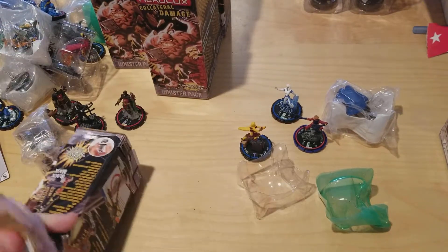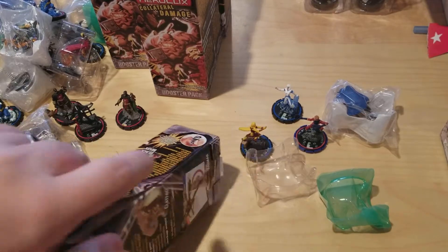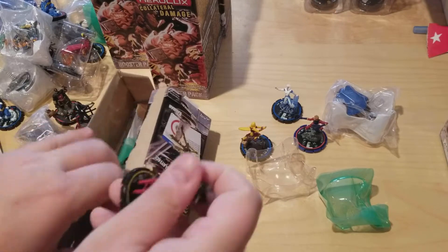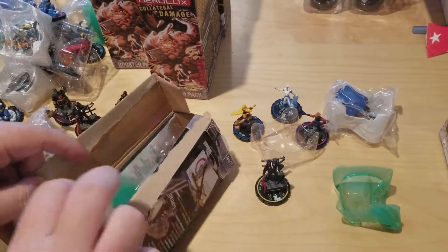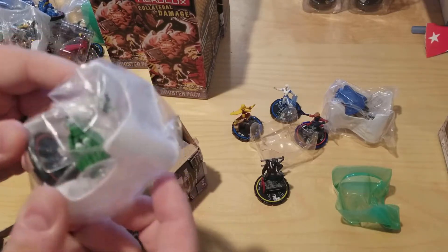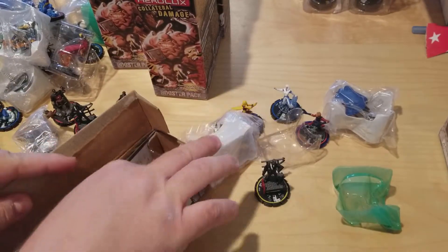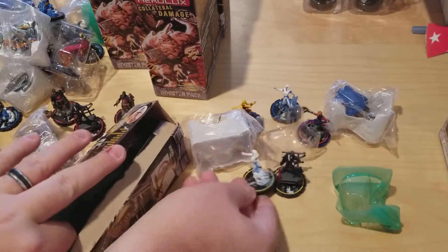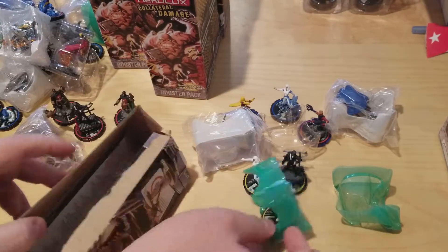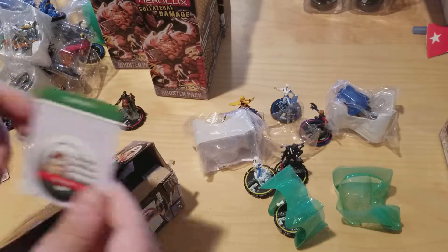Another Black Mask — this time looks like the common version. This one's different — this is an Emerald Empress, she has a little globe. Another Ice, this time yellow meaning common, and a Black Lightning common. A little different from what we've gotten so far. The card we got is Eddie Flyers.